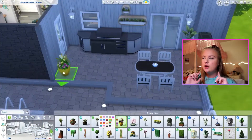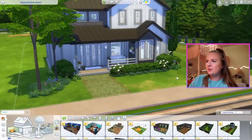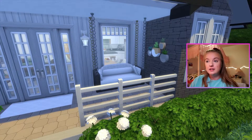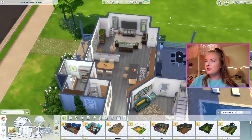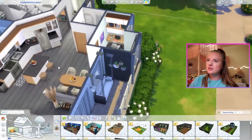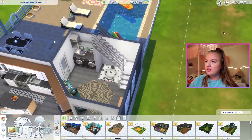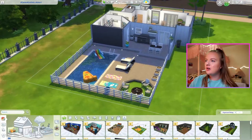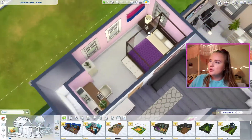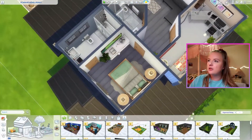Let's take a quick look at it in the game. Here it is from the outside — I honestly love the landscaping. There is a couch inside a couch, I don't know if it's functional but it is cute. Here is the top down view. There's a crafting area, the laundry area with a pet bed, the backyard, a random sectional up top, bedroom one, bedroom two, the main bedroom, and the bathrooms.